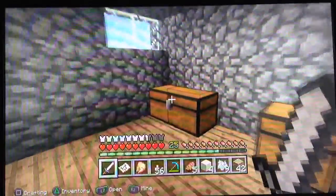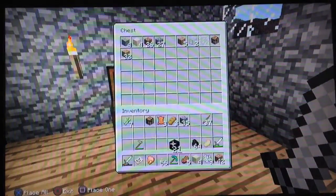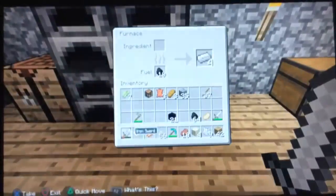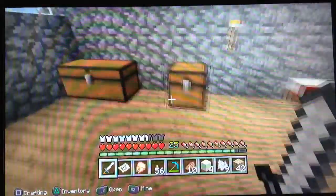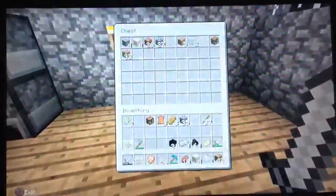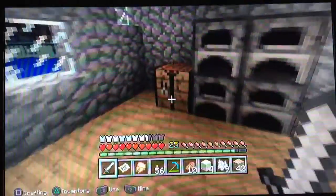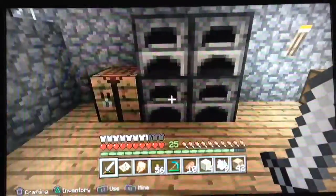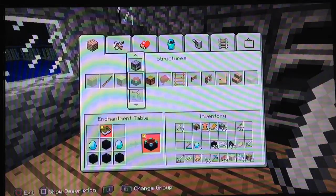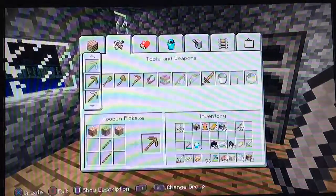We're finally gonna go into the Nether for the first time in like forever. I got to look around because I didn't play this game in a week. There's my cobblestone — we can cook some stuff. Got some more pork, some chicken, some more iron. I thought I got a diamond sword — yeah I do have diamonds. We're gonna make an enchanting table, but it requires a book. Are you kidding me, it requires a book?